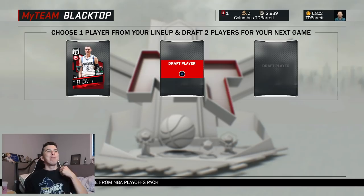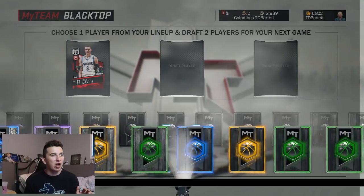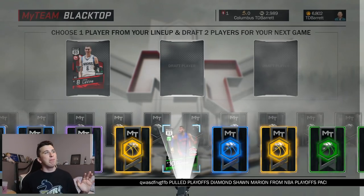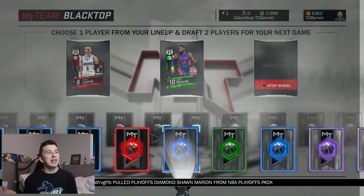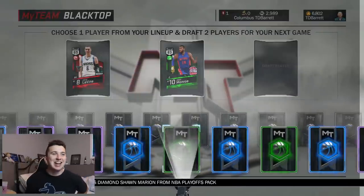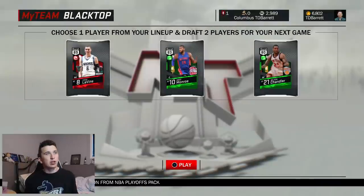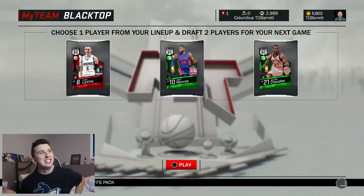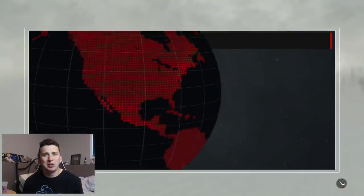Zach Levine is going to be our pick for this one — not an amazing card, but hopefully we can get him some good help. I just love blacktop mode; to me it's the most fun and most underrated mode in the game. We get Greg Monroe — that's huge. It's always good to have a good shooting guard like Levine paired with a big center. We also get Wilson Chandler, so I'm going to have to play a really hardcore pick-and-roll, drive, dunk kind of game with not a ton of three-point shooting. Let's jump into it.